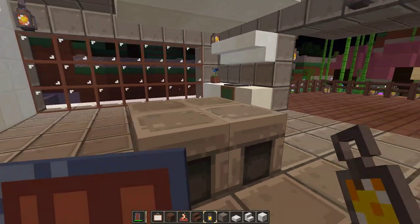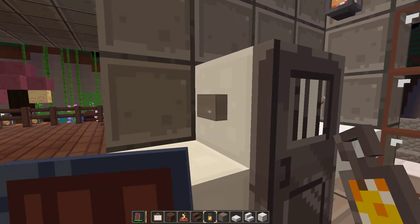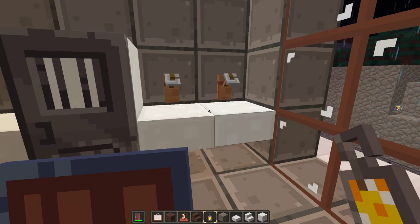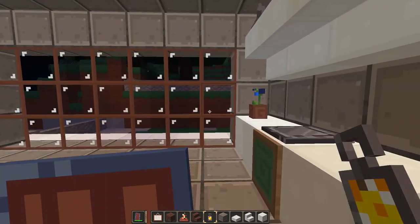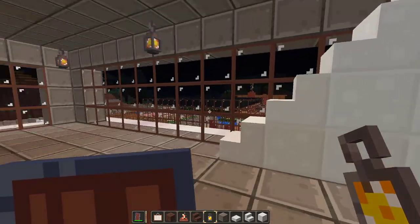We've got a stove here. I've got a refrigerator that actually works — if I press this, it opens out and gives me some food. Give me a cake. The sink that doesn't look like a sink because I don't know how to use redstone. Another little stove that doesn't really look like a stove.